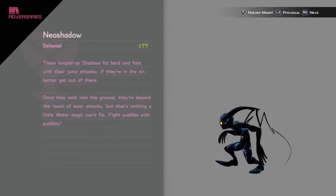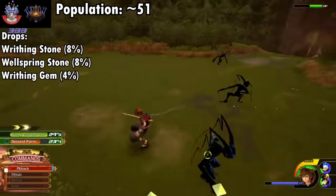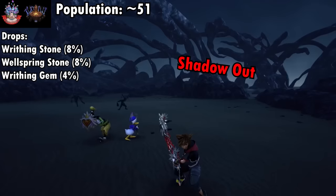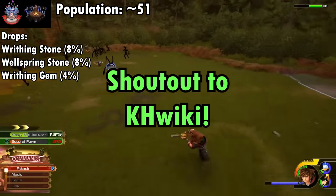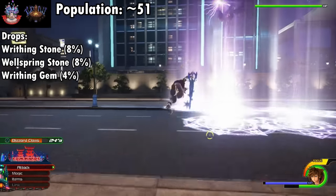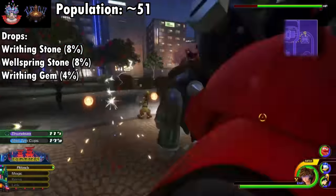Also completing the main game trifecta is the Neo Shadow, first appearing in Twilight Town after Ansem and Xemnas' totally rehearsed choreography. They're presented as equals to Dusks, which is crazy disrespectful. The Neo Shadow is still far more aggressive and mobile than its less Keanu-y counterpart, with a double-handed scratch, falling scratch, Aerial Rush, and Shadow Out. After the Old Mansion battle it's fairly rare. For grinding, hit Battle Gate Zero in the Graveyard for 11, or the North District of San Fransokyo for 29. They drop Writhing and Wellspring Stones at 8% and Writhing Gems at 4%.